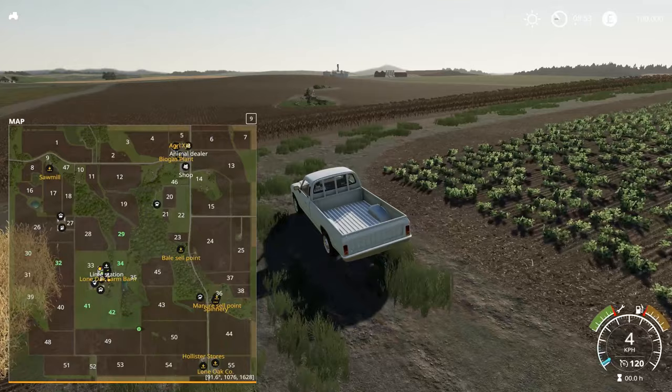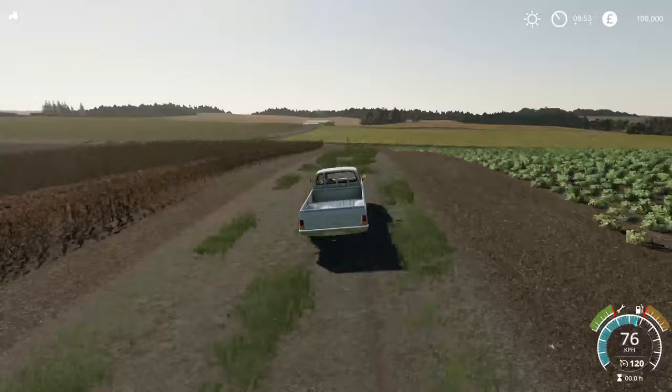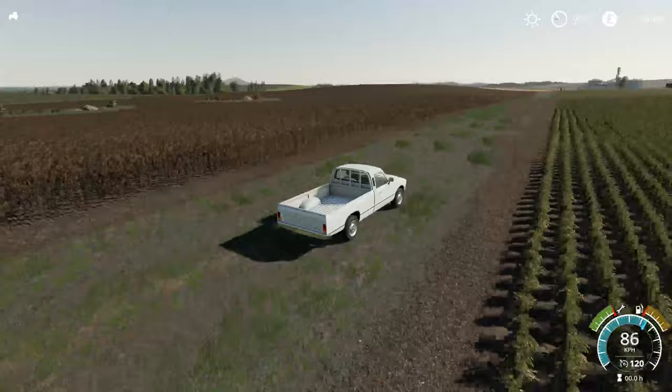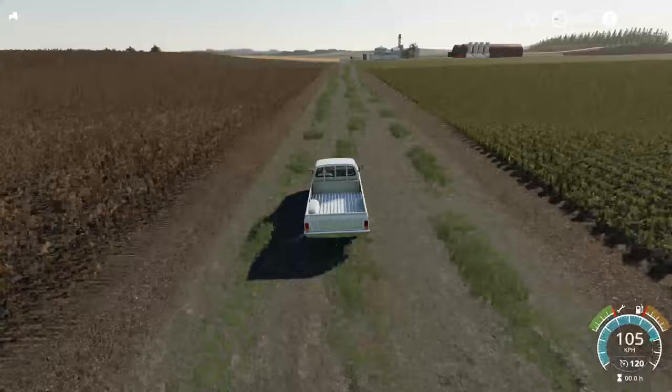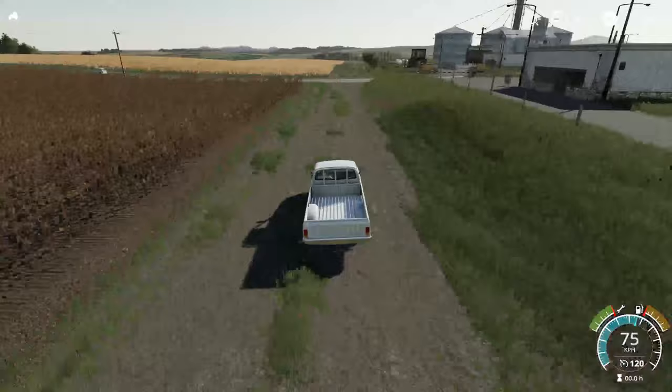We're going to head this way and check out the stores, then come all the way back up that main road. You can see in the distance there are buildings you can't actually get to - that's just to give you the idea and immersion that the land keeps going. Cruising straight down this little dirt track to the first main business. You can see some more civilisation here, we've got cars on the main road. Pretty hefty big grain store as well - this is one of our main sell points. Nice and easy to get to, huge great grain buildings, and that looks like our potato store.